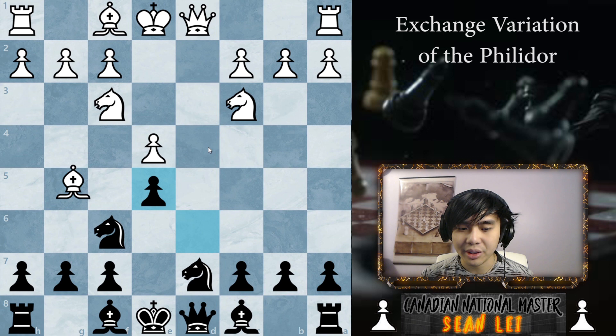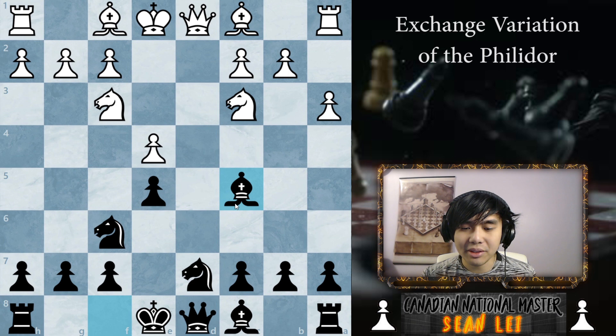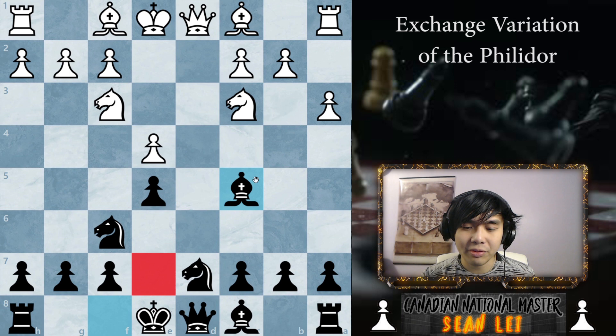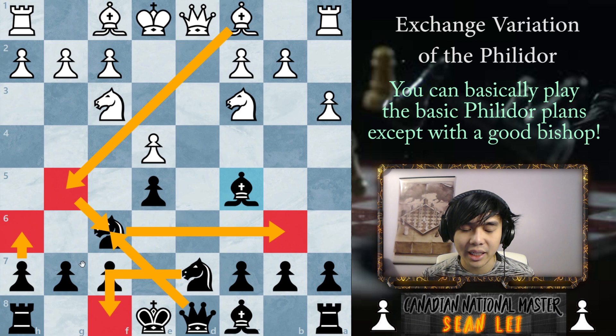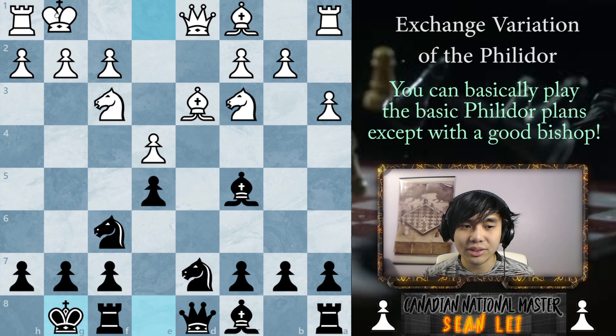So what do you do if your opponent doesn't let you do that? What if your opponent plays a3, even though a3 is not very good? Here you can just play bishop c5. Bishop e7 and normal Philidor is completely fine, but I like bishop c5 because the bishop is very active here. If your opponent ever plays bishop g5, just play h6, get them to take, and then your queen is very nice on h6. If not, that's completely fine — you can play knight g6, attacking the bishop to kick it over. Make sure you defend the e5 pawn a little bit, and these positions are very easy to play. Say your opponent plays here, you just castle, your opponent castles.